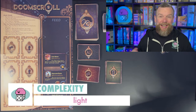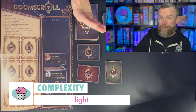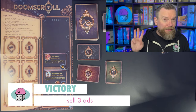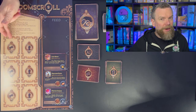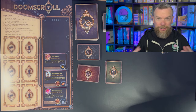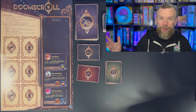Doomscroll is a light set collecting and drafting game. What you're trying to do to win the game is be the player who sells three of the most valuable ads. Once a player has sold three ads, they fill up their board on the side, and then the other players get one more turn to sell their third ad. Then the game is over and the player with the most valuable ads wins.